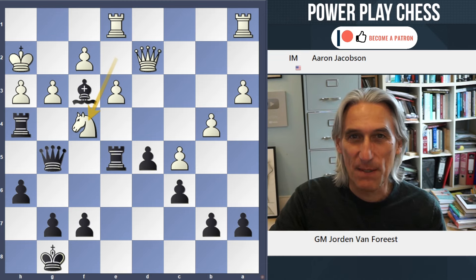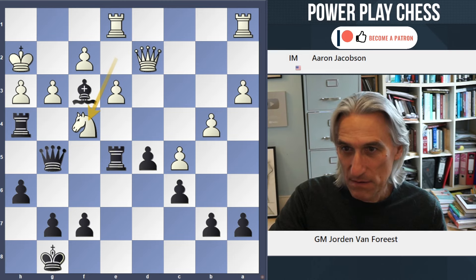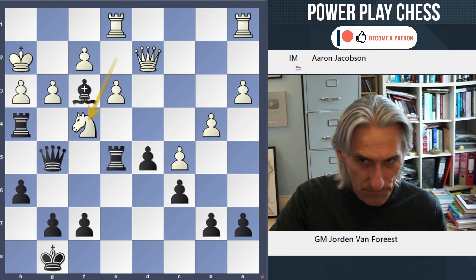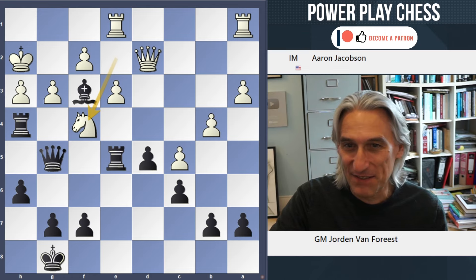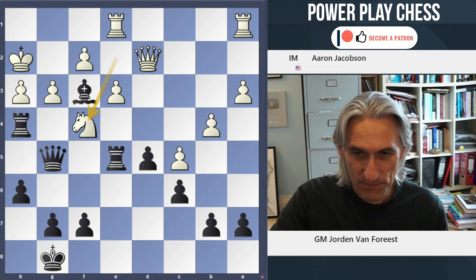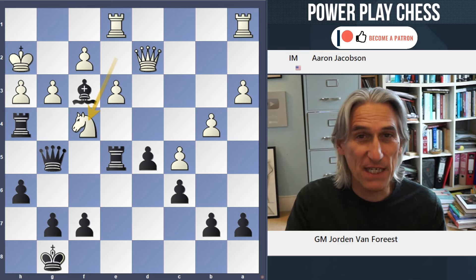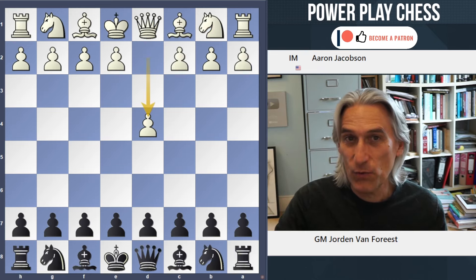This is the position from the game between International Master Aaron Jacobsen, who is from the United States, and Jordan van Voreist from the Netherlands, who is a former winner of the Tata Steel tournament and second for Magnus Carlsen — a seriously strong Grandmaster.